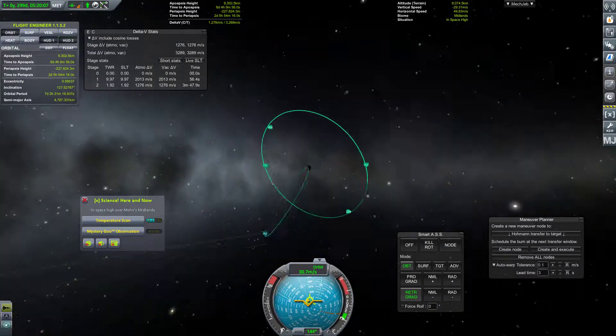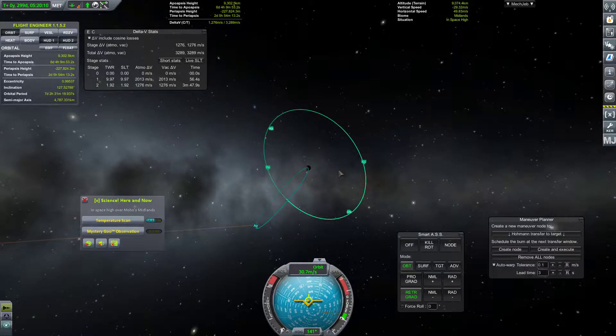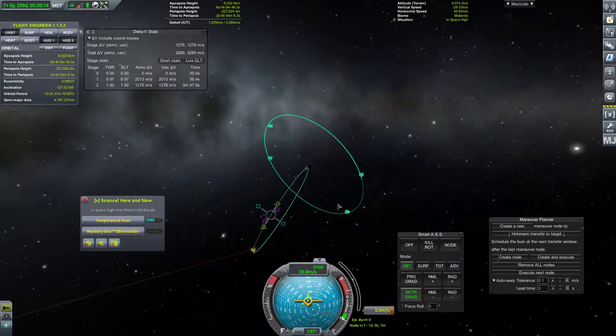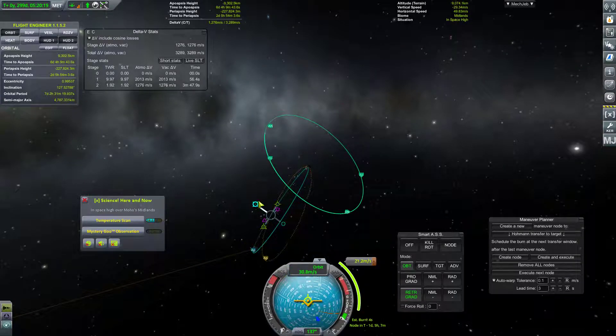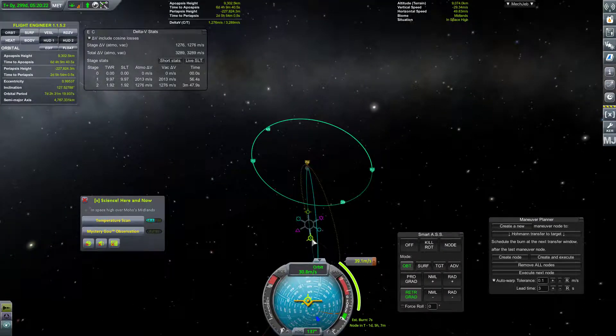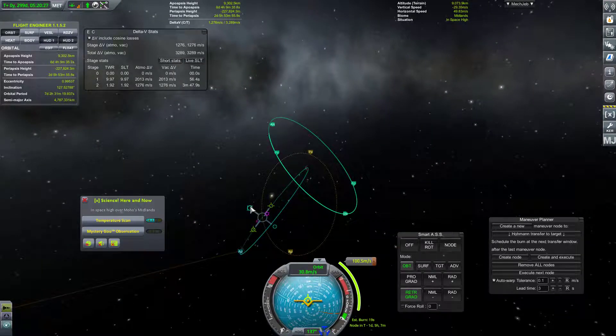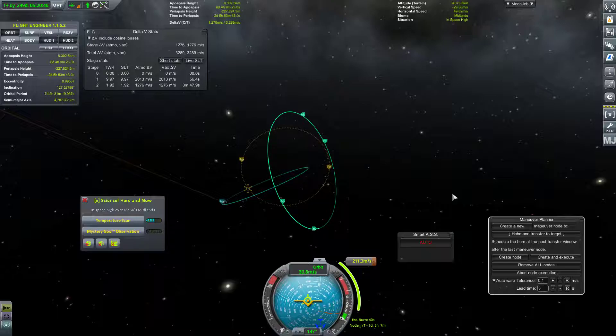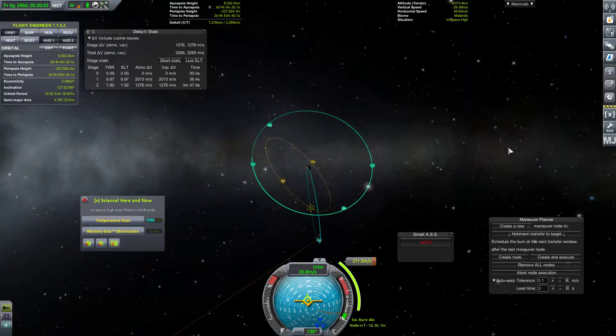We now have our apoapsis here. So let's just go ahead and put in... we're going to need to twist this orbit because we're extremely elliptical — way too elliptical. So let's go ahead and do something like this and burn retrograde a little bit, then just get our orbit to be a little safer. Kind of like that-ish. Go ahead and execute that node. There we go. We're back, kind of.